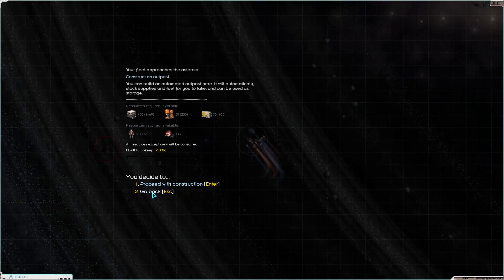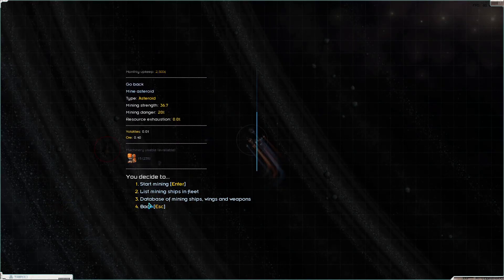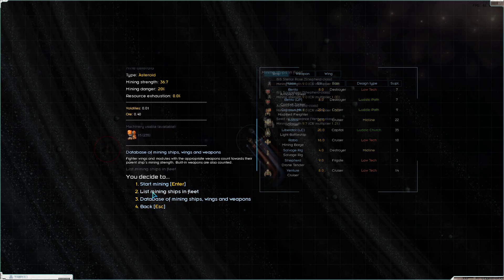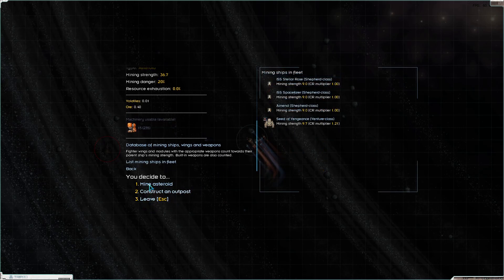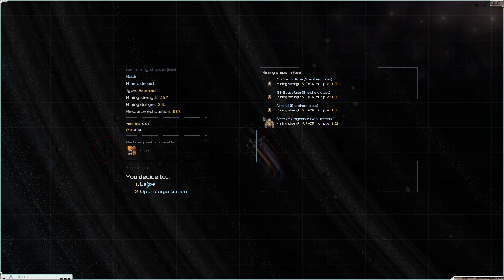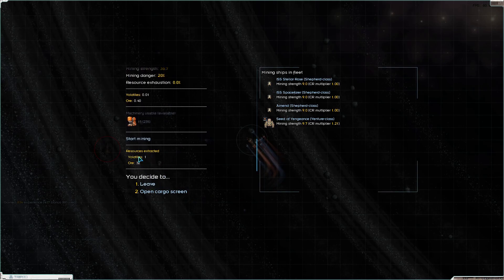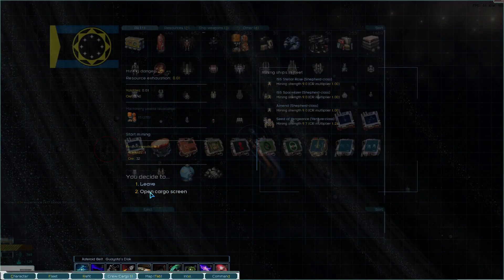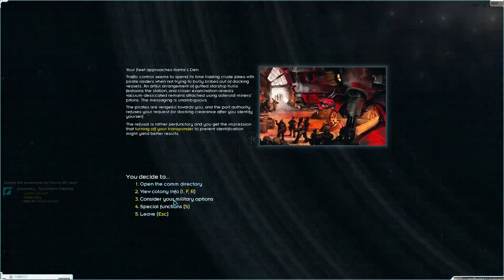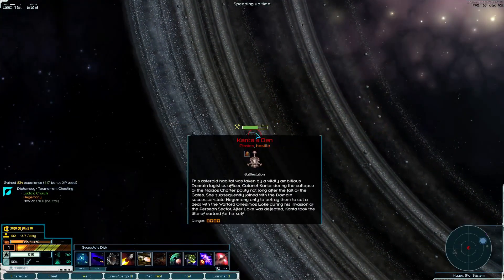Trying to construct an outpost and looking at an asteroid database of mining wings. Listing mining ships in fleet - it's taking machinery from me. Getting one volatile and 32 ore. That is absolutely not worthwhile.